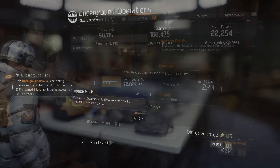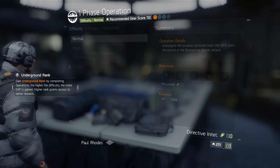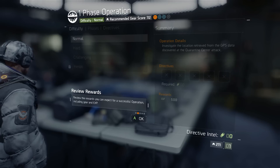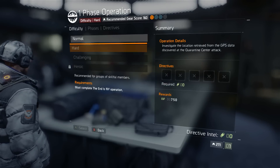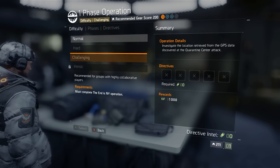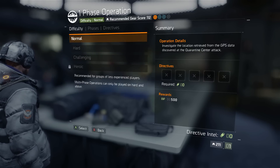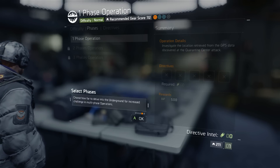Now let's go over the different choices you can make when planning your operation. Firstly, you choose the difficulty between normal, hard, challenging, and an unlockable difficulty called heroic. These difficulties act pretty much the same as applying different difficulties to different missions — doing a mission on hard is very different from doing it on challenging, and the same factors apply to these operations.